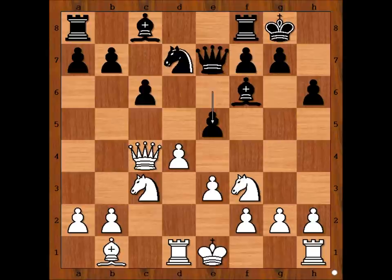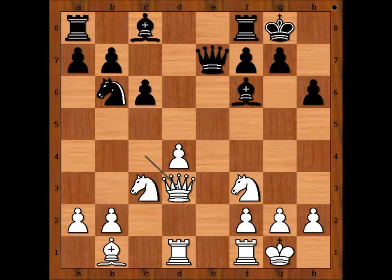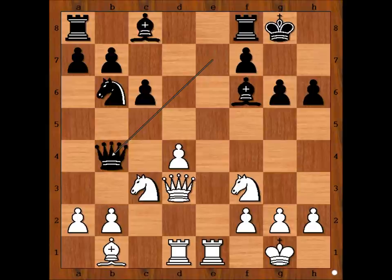e5, Kramnik castled kingside. e takes on d4, e takes on d4. Knight to b6, attacking the queen. Queen to d3, g6, preventing queen to h7. Rook from f to e1, queen to b4, attacking the pawn on b2.